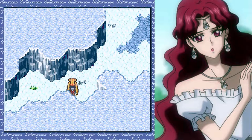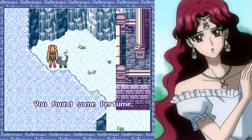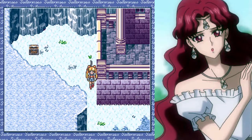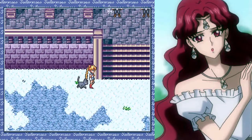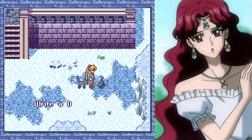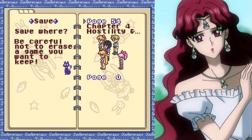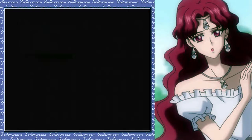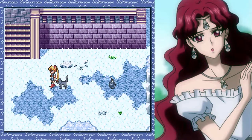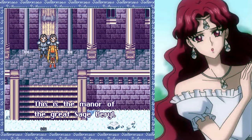All right, so here we have a slightly new area. We'll go to the side here and pick up a perfume — we love perfumes. Attack plus 15 to the whole party. There is a Luna P save point over here if you want to save, which I will do, just because we've already lost Saturn once. This is the manor of the great sage, Beryl.